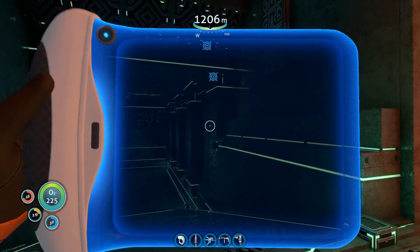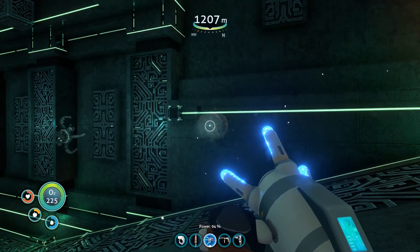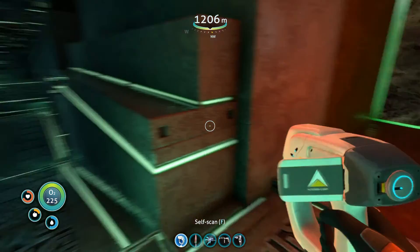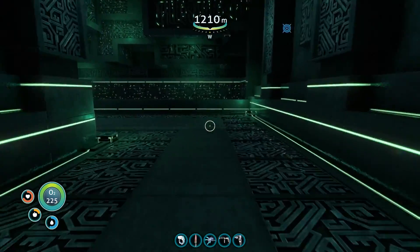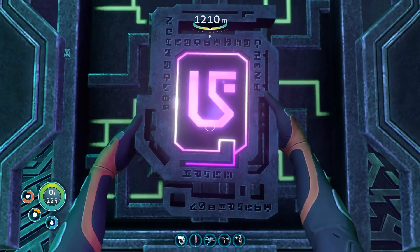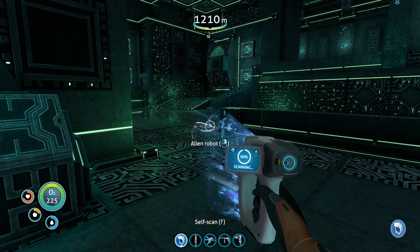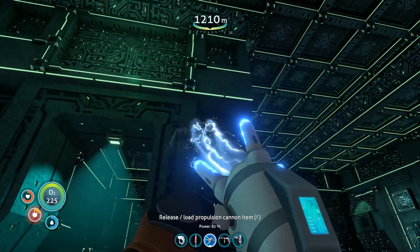Let's get out the propulsion cannon, just in case. So I can only scan those things before I destroy them. Let's find out what one of those was. What do we need here? A purple tablet — luckily I have one. Alien robot? I don't care if you're friendly or not, I'm not going to injure myself finding out.